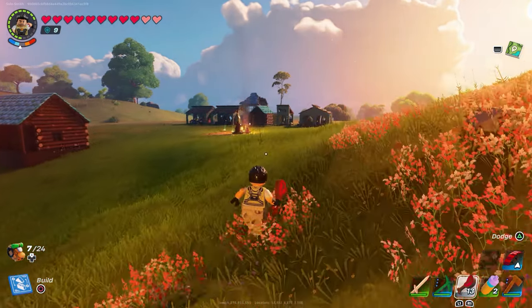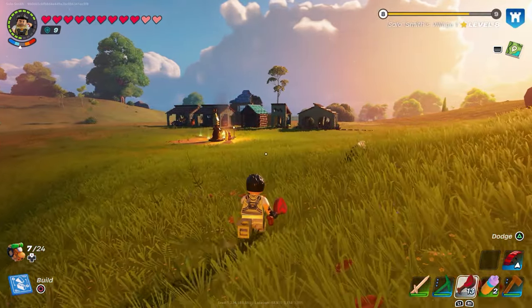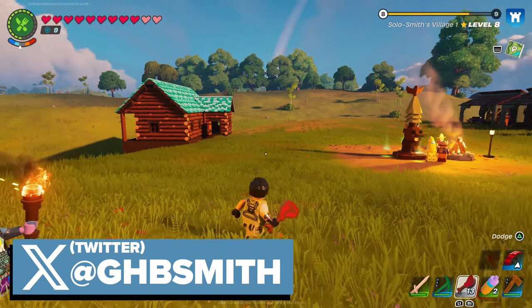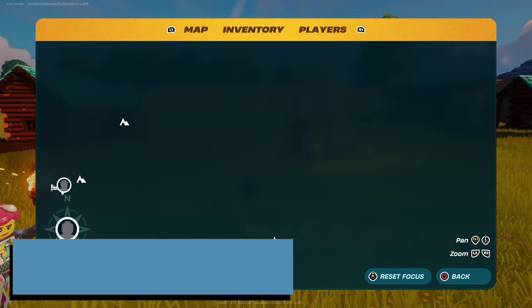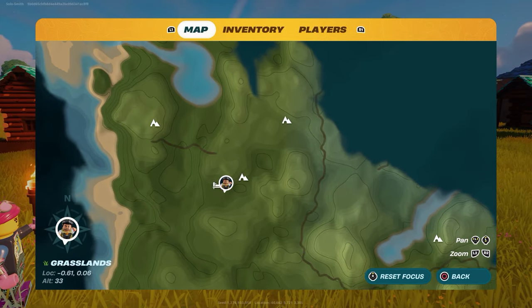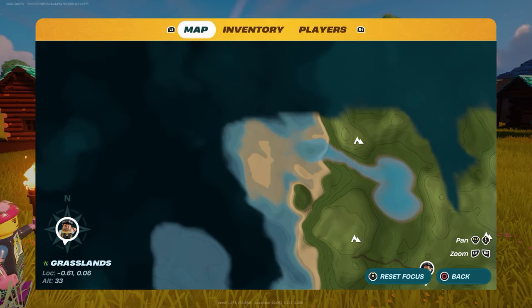What's up guys, it's Smith here from gamersheroes.com. We've got a quick guide for you today in LEGO Fortnite on where to build your first base, and this is just based off my experience. Everybody's world is unique — when you create a world, a seed is created and it's all different for everybody, so it's not going to be the same information for everyone, but the core of this should work.